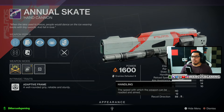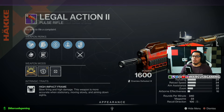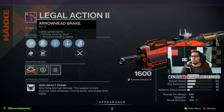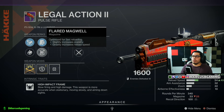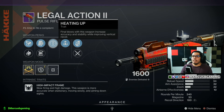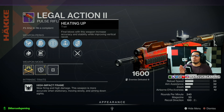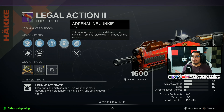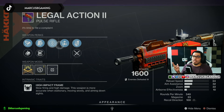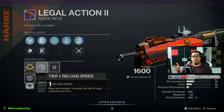Another pretty good PvP option — Legal Action II pulse rifle comes with Arrowhead Break, which you're going to want on this, or Smallbore, Pendant Mag or Flared Magwell — both are great. Heating Up means right after a kill you'll have more accuracy and stability and improved vertical recoil. Then Adrenaline Junkie — right after a kill you're going to do more damage. For PvP, after a kill you're getting a lot of buffs. You also get a Reload Speed masterwork, and since the reload speed is rough, that's a good thing to have.